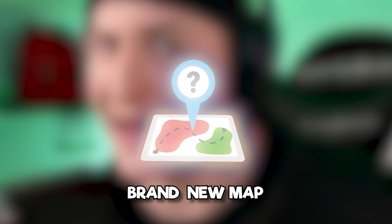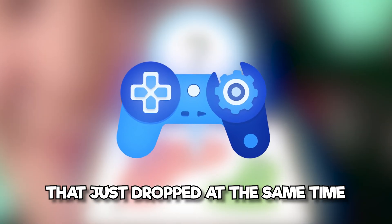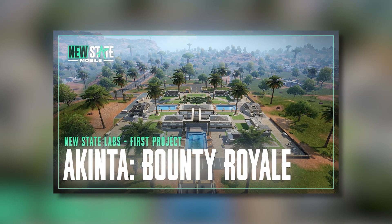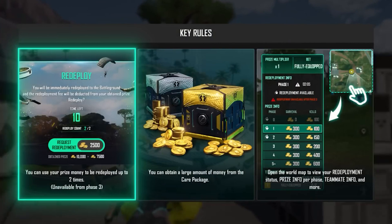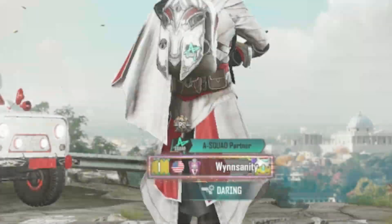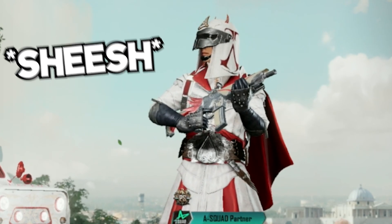Today we're talking about a brand new map and a brand new game mode that just dropped at the same time. New State Mobile is rolling out their beta test of Akinta and Bounty Royale inside of the New State Labs in the app right now. And we also have a pretty awesome Assassin's Creed collaboration that just dropped at the same time.